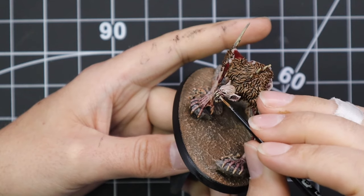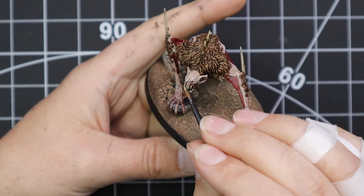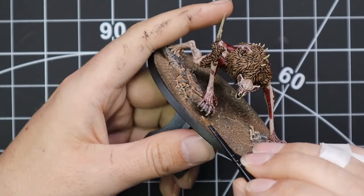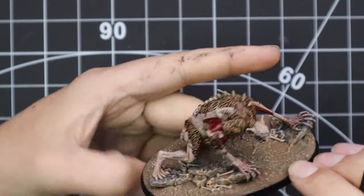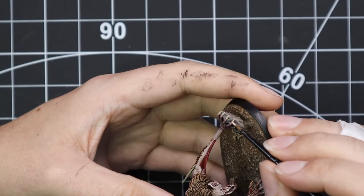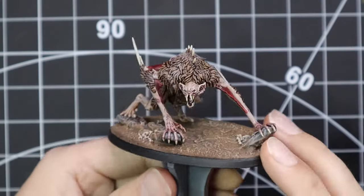I dry brush Ryza Rust and then Screaming Skull over the top once the brown is dried, making sure I hit the rocks, the dirt, and all the skulls on the base as well. Then when I go through with Screaming Skull as the last highlight on the teeth, I will go back and touch up all the bones on the base again. It's a very quick, very efficient basing scheme — something I will carry through into the Old World and have done for a bunch of armies. Here I'm going in with that Screaming Skull, touching up the nails and sharpening them, and doing the same on the bones.